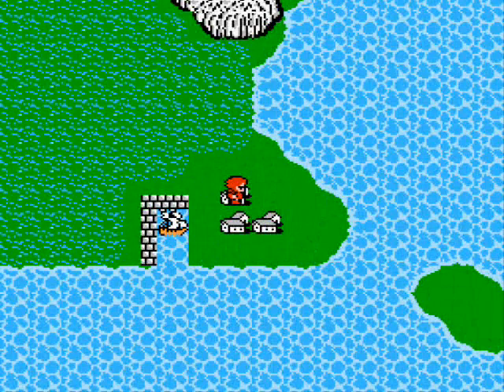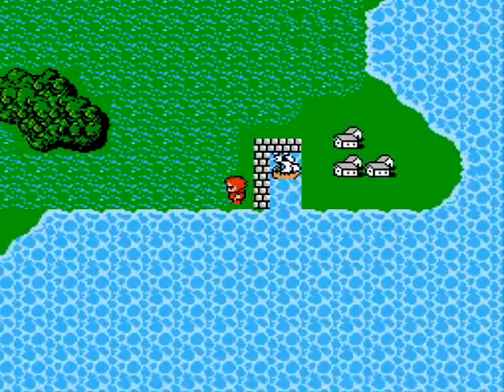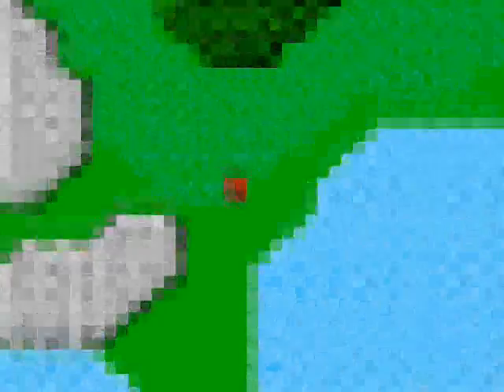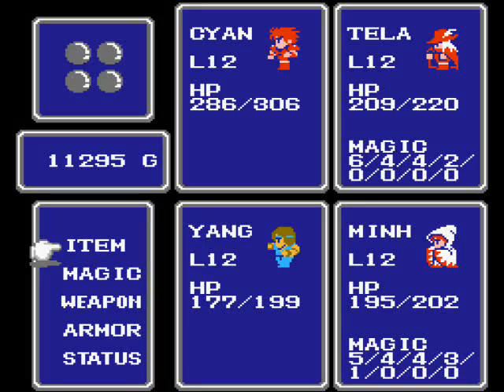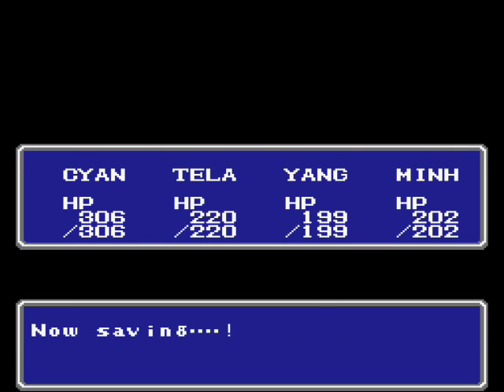Now we'll head west and then south at the next intersection to the earth cave. To the west is the Titan's Tunnel, but there's nothing we can do there, so we're going to head south to the earth cave and then east soon. And there it is — the earth cave. Just a lot of irritating undead monsters along the way.